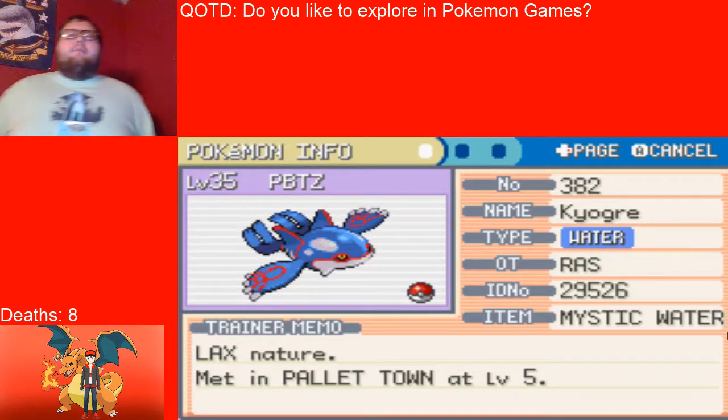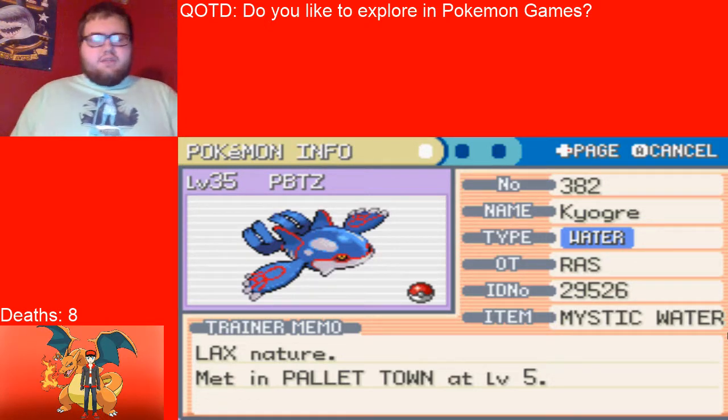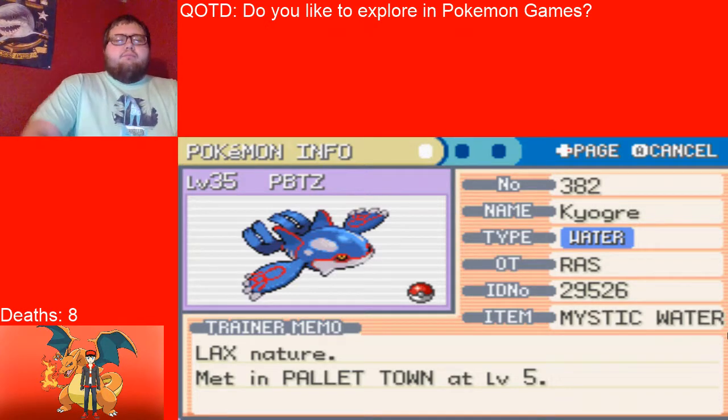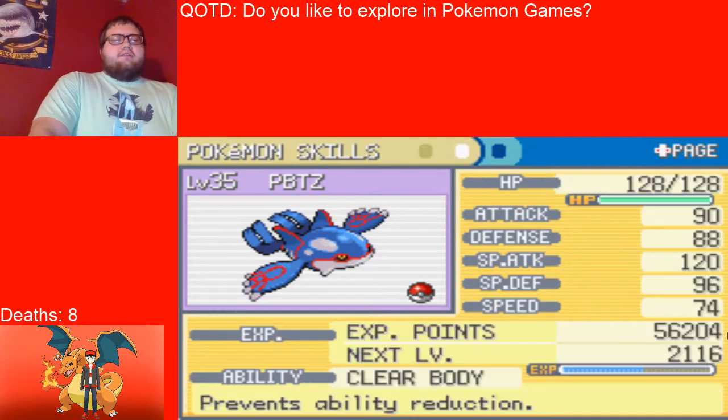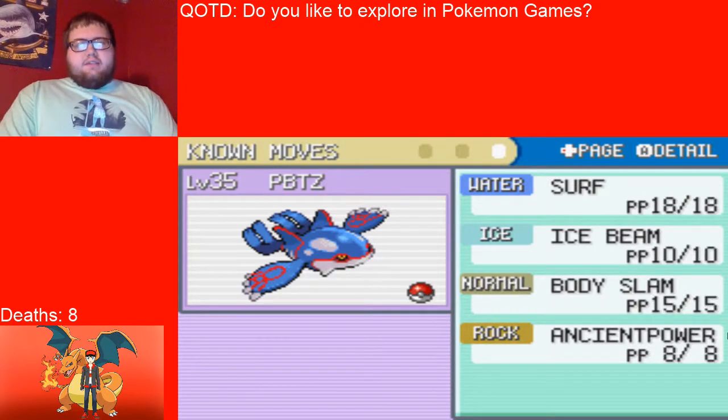Starting off — and by the way I did raise a few levels off screen — we have my starter, Pokeblock Trainer Z, level 35, holding the Mystic Water, lax nature, clear body ability, and the moves surf, ice beam, body slam, and ancient power.